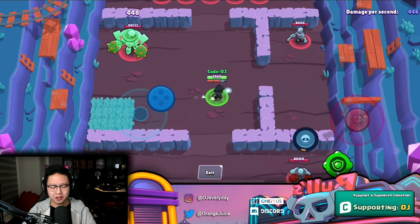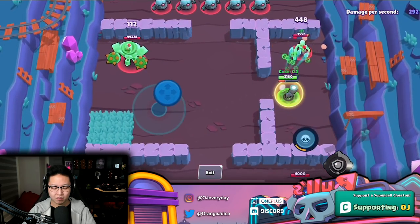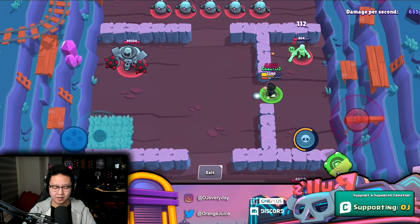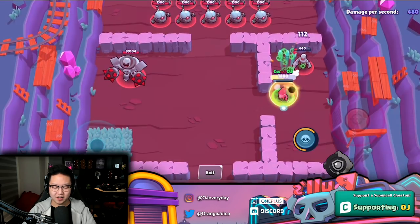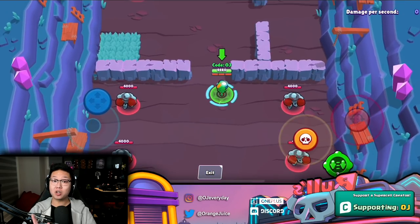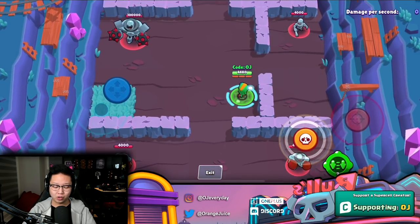Crow's gadget is a little more tame — he has a 60% shield over three seconds. It's not the most fun, but it is strategically decent.